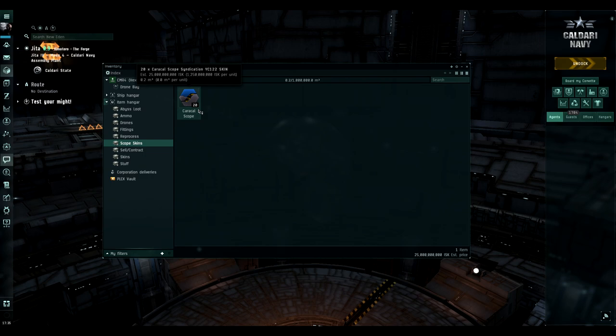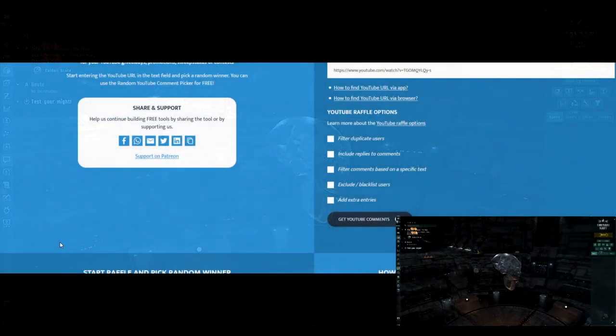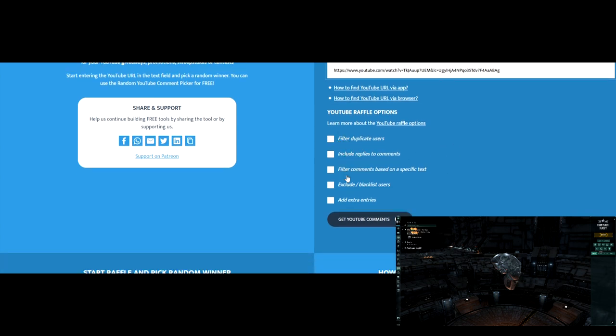I want to avoid dumping 80 of them all in one month onto the market and driving down the price. These Caracal skins could be worth much more — two, three, four times more — in six or seven months when they're much rarer. Since I'm doing this in Jita, you can remotely acquire the skin; it doesn't matter where you are in New Eden. All filters like duplicate replies are turned off so everyone has an equal opportunity.